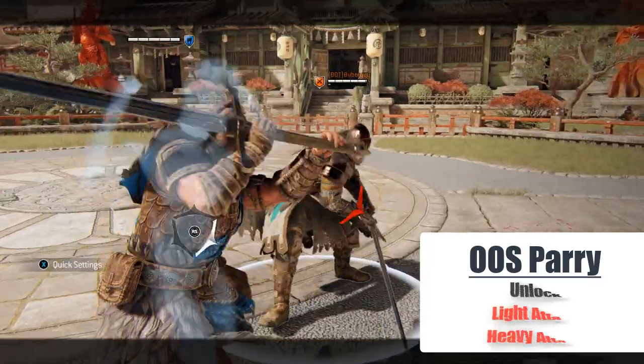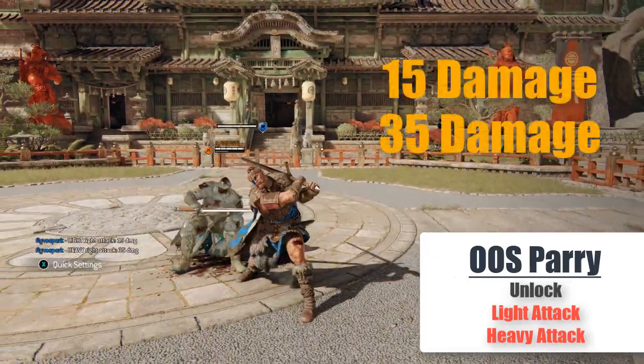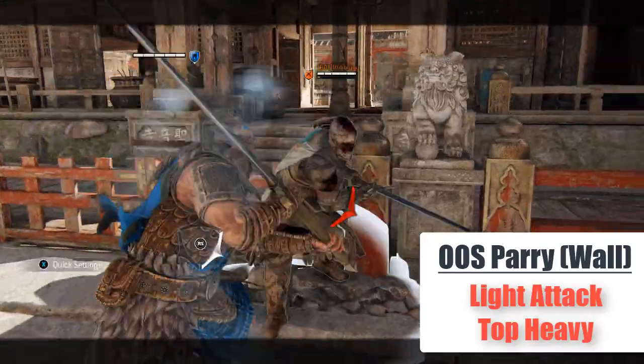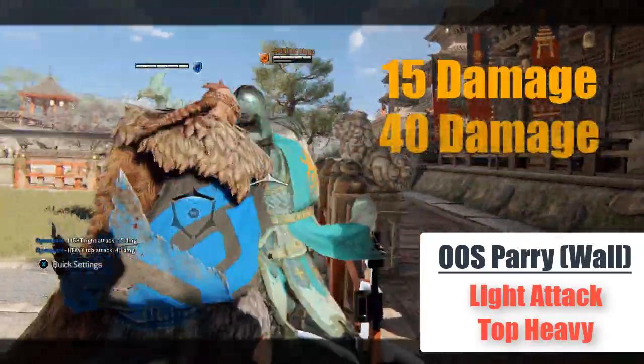Out of stamina parry is the same as the out of stamina throw: unlock, light, heavy, 50 damage. Out of stamina parry near a wall is the same as the out of stamina throw near a wall: light, top heavy, 55 damage.